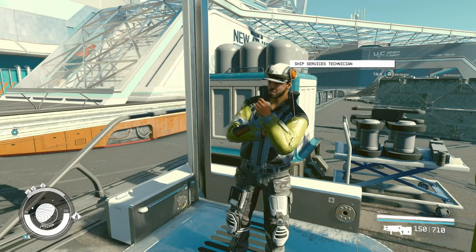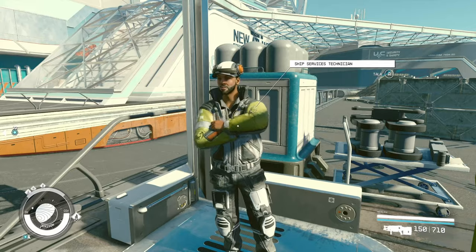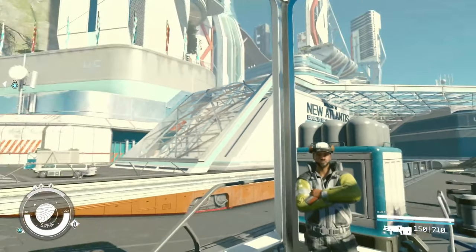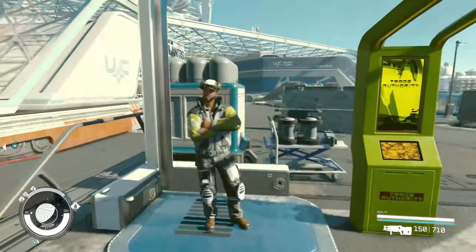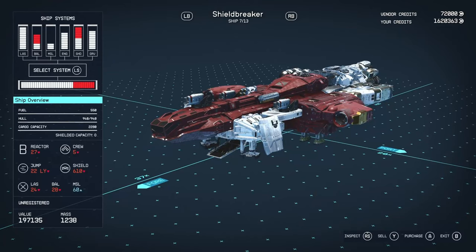The first ship on the list is one that you probably will spot pretty early on. It's called the Shield Breaker and it's for sale at New Atlantis' starport — this gentleman here, the ship service technician.